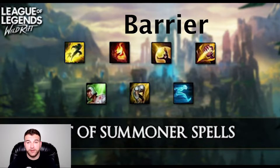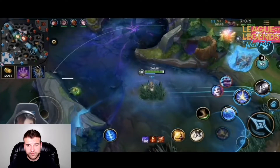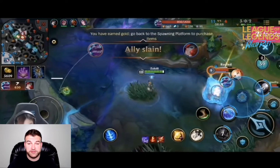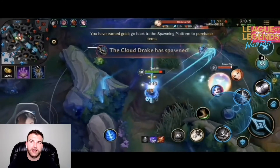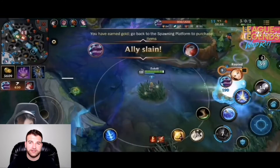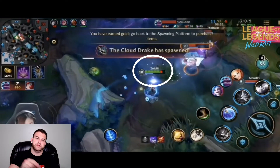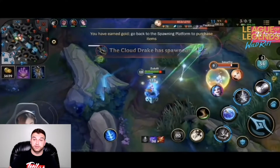Next up we have Barrier, primarily used by mid laners, although it can be used by any lane. Barrier gains a shield that absorbs 115 to 465 based on level damage for 2 seconds. As you level up, the more powerful it gets. Here we see Lux with three champions coming right at her. She does use Barrier but just not enough. Also, if you can see, she got ignited — you saw a little red X over her head. Slowed down, you can see that white bar appear and get eaten up super quick.